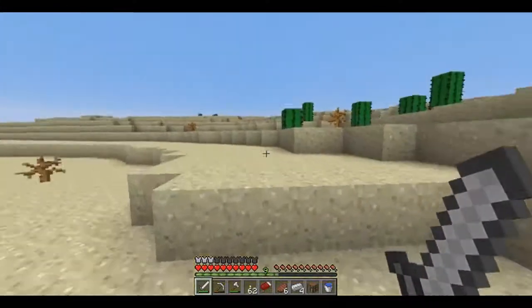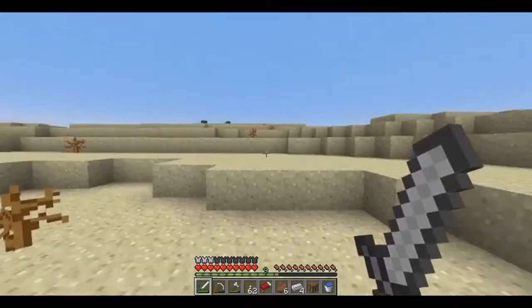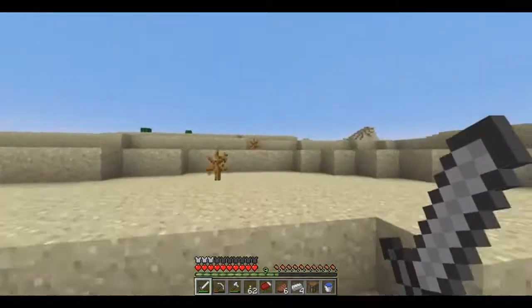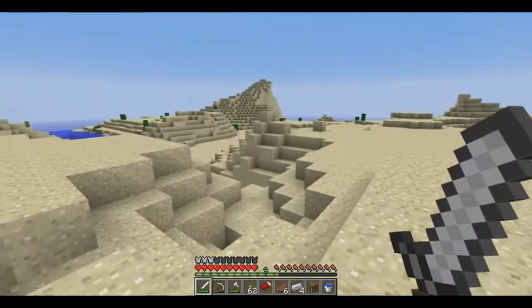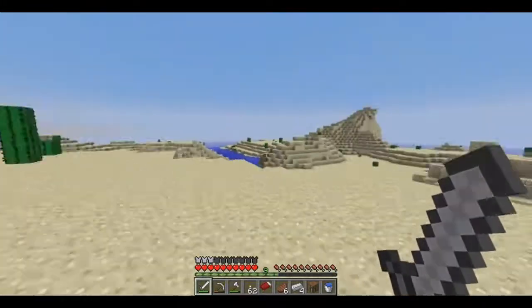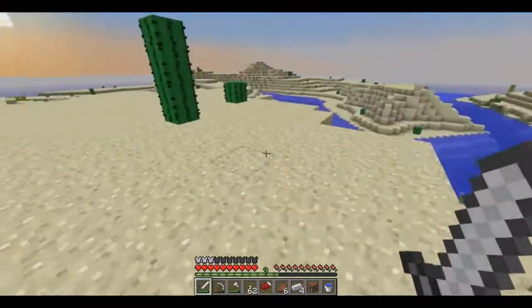Oh look, another savannah! Look at that — surrounded. These things were, I think, I was thinking these things were like rare. I love the new color of that wood, that looks really awesome. It's getting dark right now. Well, that's why we have our beds. You have yours, right? Yep, I still have mine. Okay, cool.